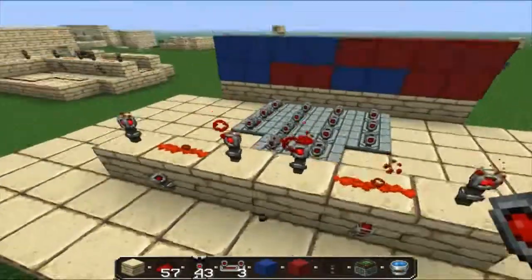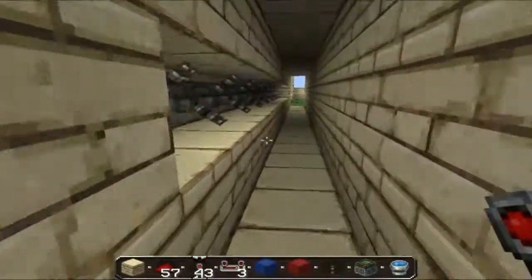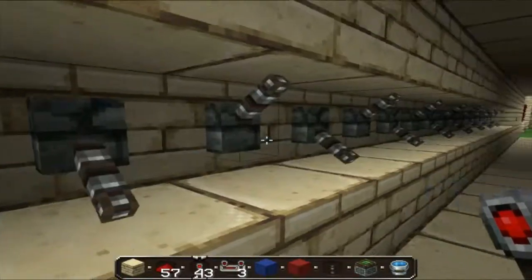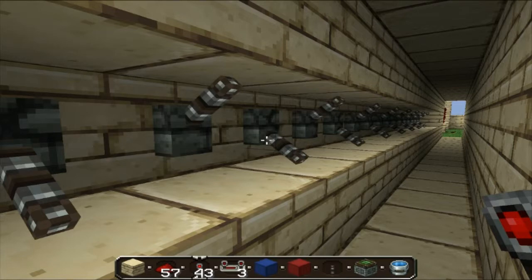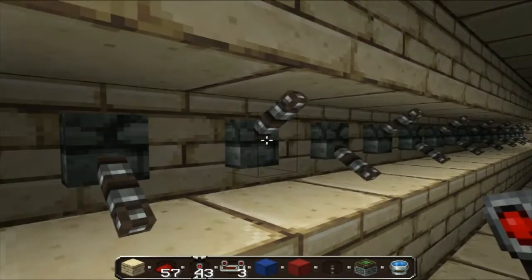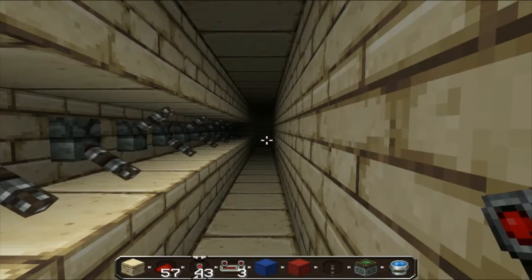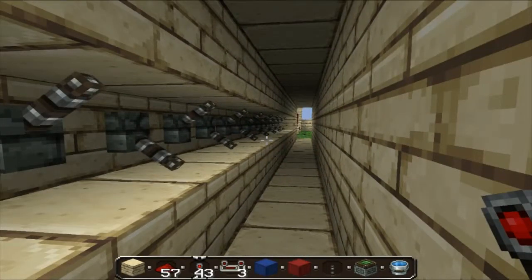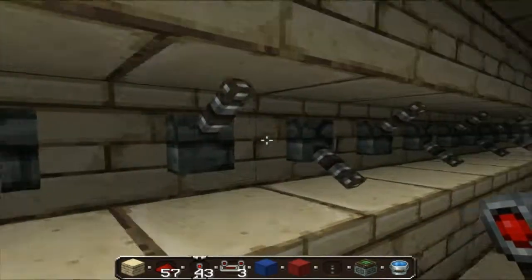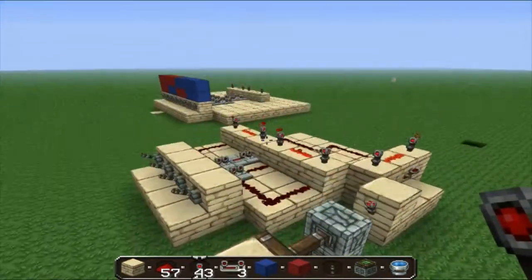I forgot to show you how this thing actually works. So, how this works is each lever has either an up direction or down direction. Unless every single lever is in the correct position, the piston door will not open. As you see, this lever is supposed to be up — I bring it down, the piston door closes. This is the very same pattern of down, up, down, up. And it can be any pattern you want, and I will show you in a moment how to change that.